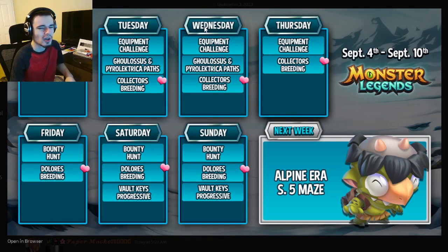The equipment challenge is okay, but it will cost a ton of gems and I do not think it is worth it — unless you have like a million gems going around, then go for it. The equipment challenge will go until Thursday, the Goulasses and Pyrolectra paths will end on Wednesday, and the collector's breeding will go until Thursday. If you're going to do any of those events, make sure to do them before they end.